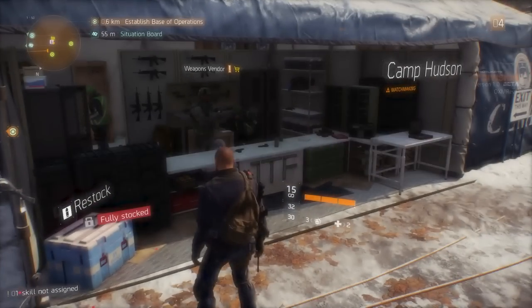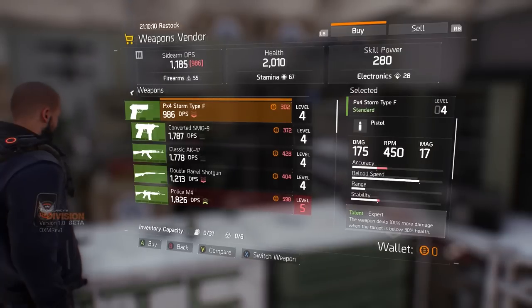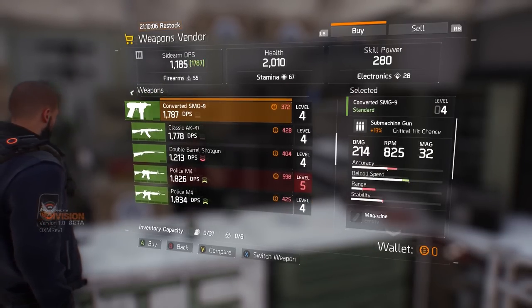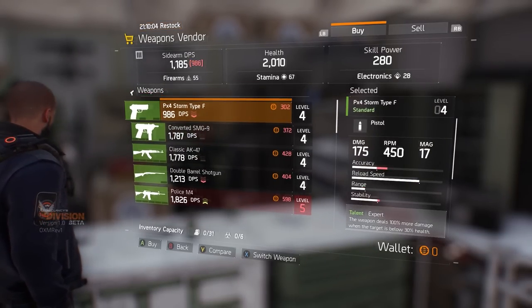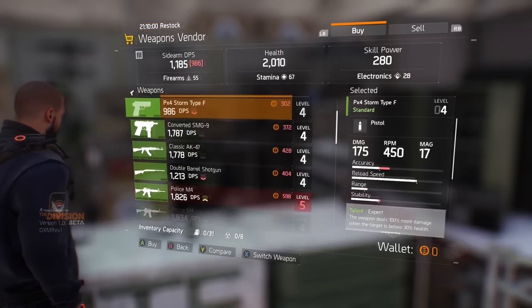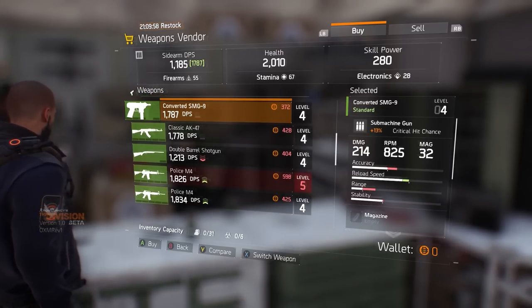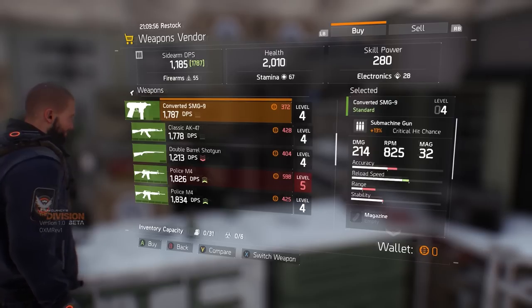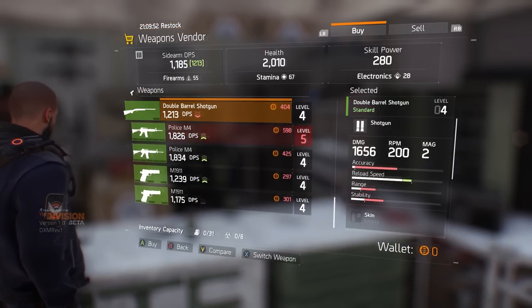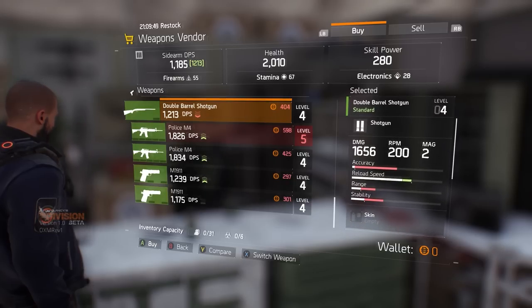Weapon of Choice: Before you leave your base of operations, make sure you set your character up with your preferred loadout. You can carry a primary, secondary and side weapon, and it's useful to pack a short range weapon with decent damage along with a scoped weapon for range. Check the stats as some weapons feature talent bonuses which activate at certain levels. If you have any mods, equip them by highlighting a weapon and hitting X or Square. These can boost weapon stats and apply bonuses. However, some mods will only fit certain weapons and others have level requirements.